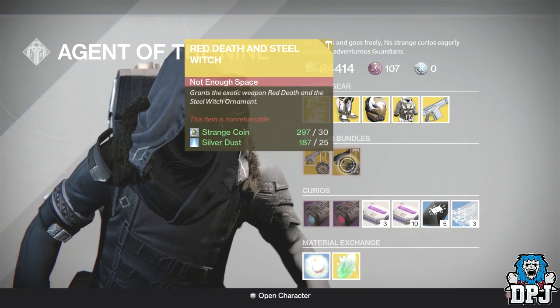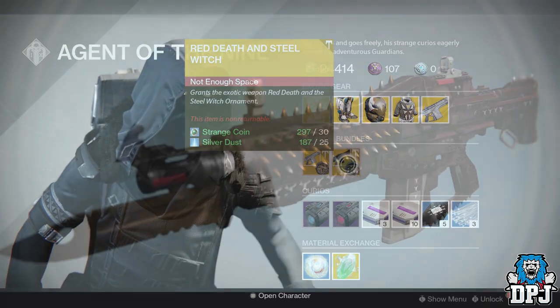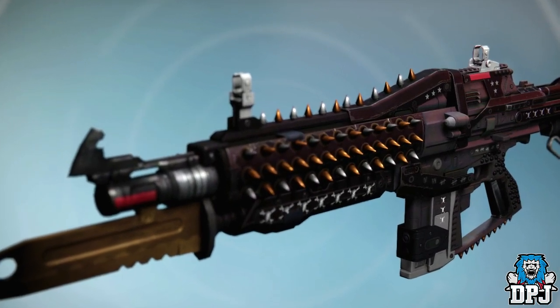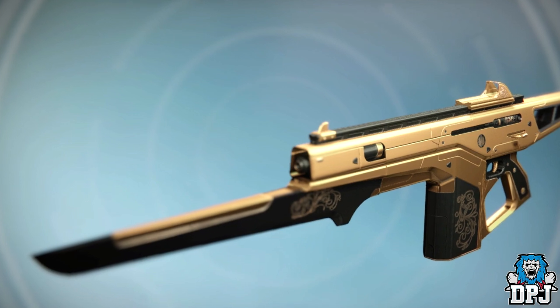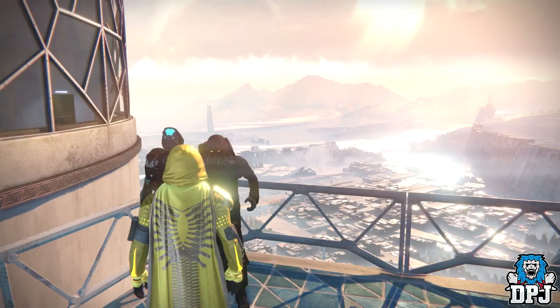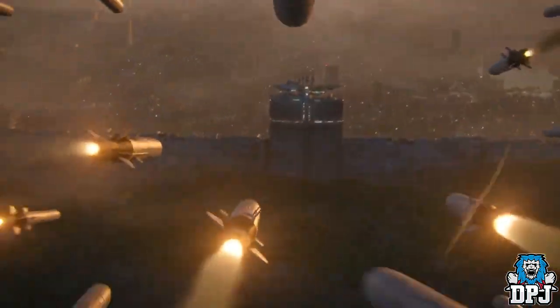For exotic weapon bundles this week we have the Red Death and Steel Witch, and also the Monte Carlo and Royal Flush - these costing 30 strange coins and 25 silver dust. Now while we're here with Xur, there's something a lot of people are talking about which was stated in the Bungie update last night.